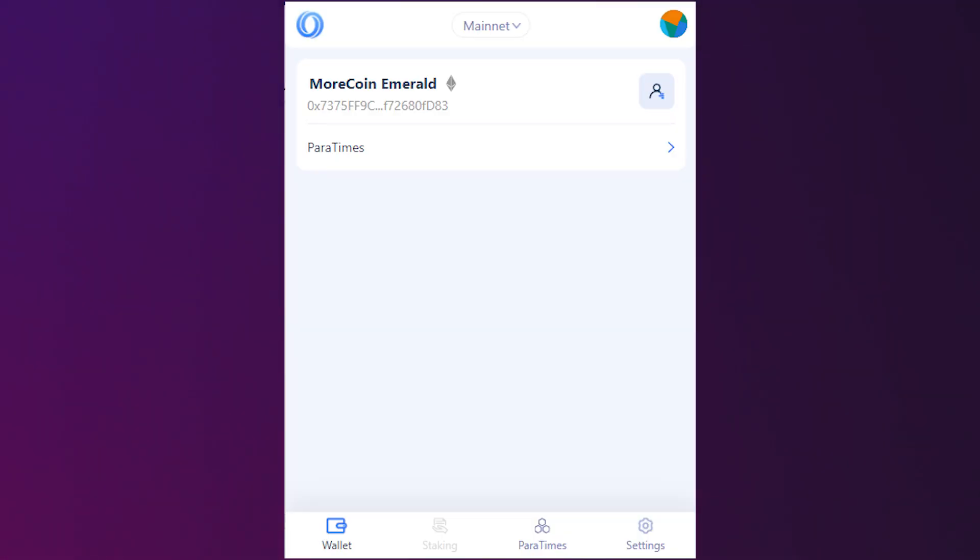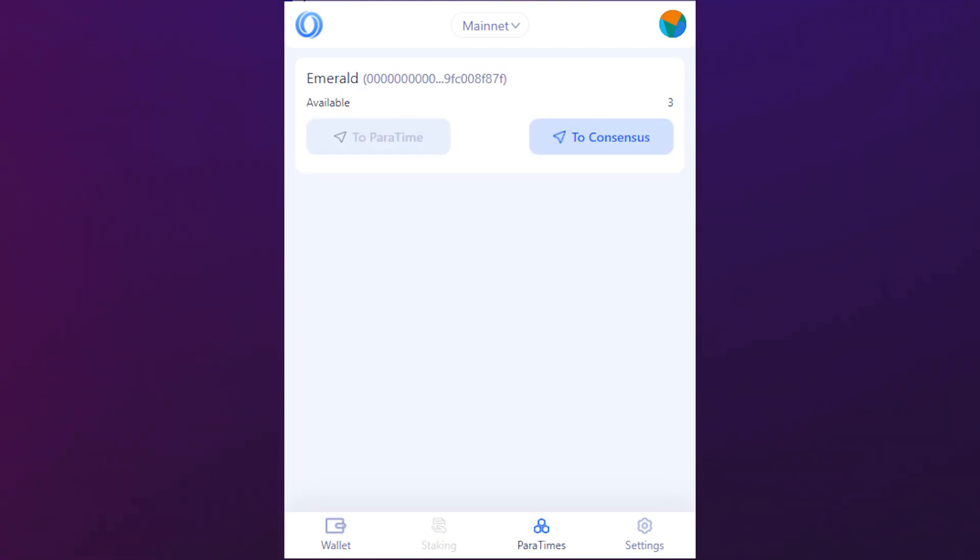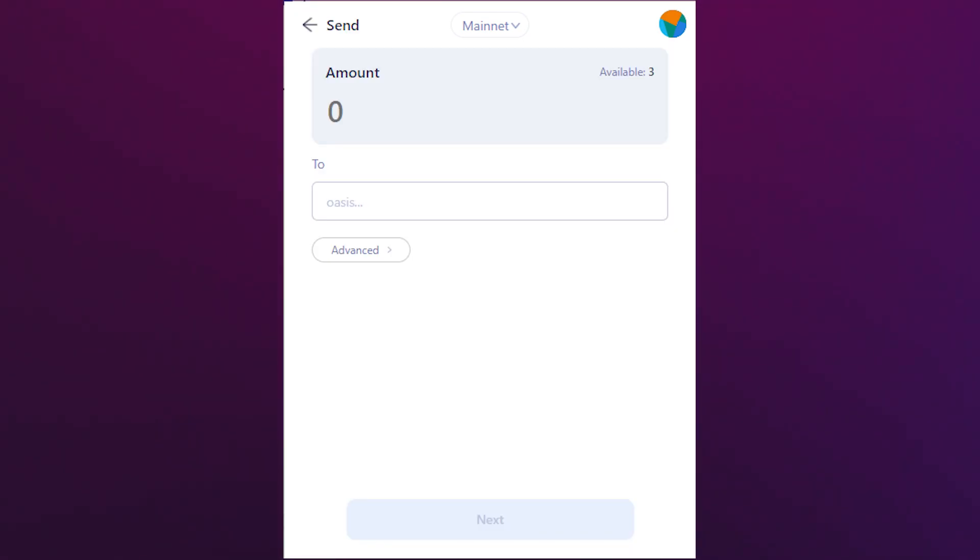To send your funds back to the Oasis consensus layer, select the Ethereum compatible account in the account management section. Then on the main page, select Paratimes. Click the To Consensus button. Now input how much ROSE to send and the address you want to send it to. Confirm and you're all set.